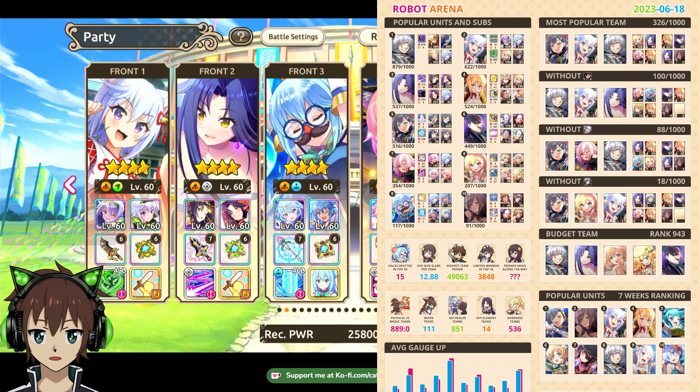For speed boost units we have Chris, and we have Leah with her ulti 1 version 2 — which is not that recommended — and we have Lilisa. Both can also be the buffer of your team, so either will work. Chris will outperform Lilisa here because she also has the Earth damage boost. Keep in mind that Chris has an AoE skill and a multi-hit, meanwhile Lilisa has a single target and a multi-hit, so Chris's damage in an AoE arena will just be better.